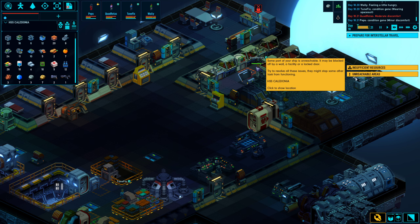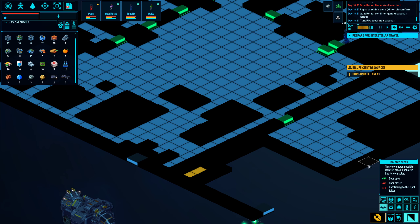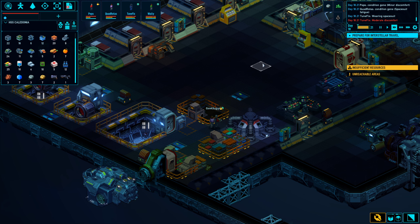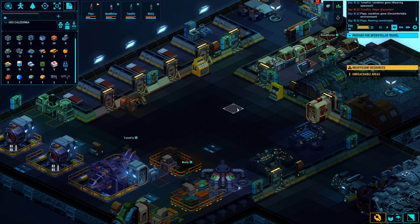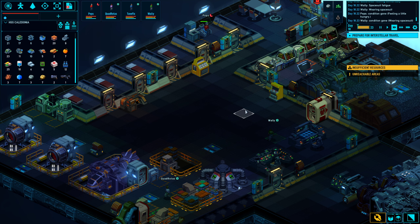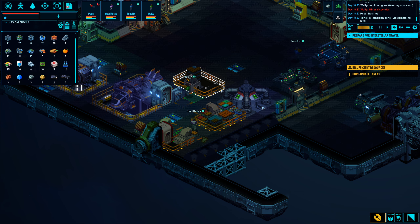One thing I noticed: I only have one botanist. Wadwaters is the only one with any skill in botany whatsoever, so if he's asleep there will be no harvesting. On the other hand, he's a level three botanist. But if there's one thing I definitely would like, it's more crew members — because four crew members seems a bit on the low side based on my experiences so far.